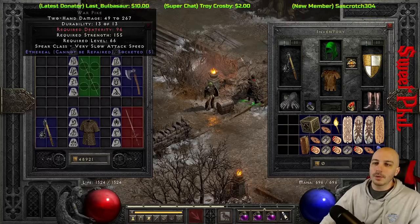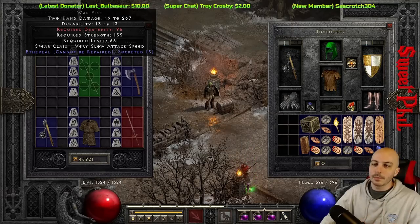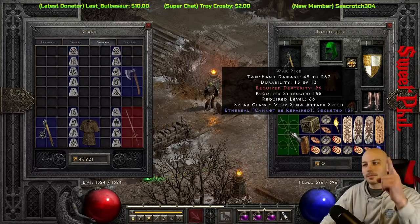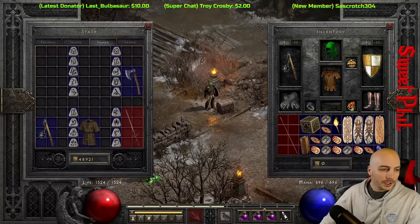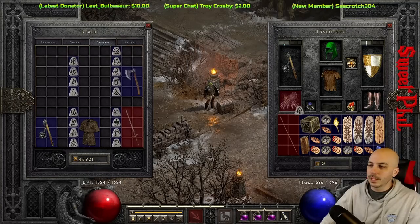Now let's go ahead with Obedience. You can make it in spears now along with polearms, but I decided to make one in an ethereal war axe. I'm going to double-check the rune order right now — always double-check it, never put the runes in the wrong order. Over on the other page I have my rune word list: Obedience — Hel, Ko, Thul, Eth, Fal.